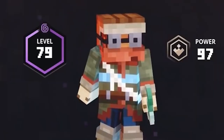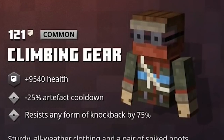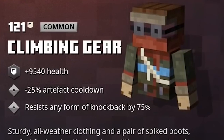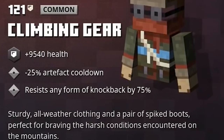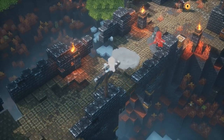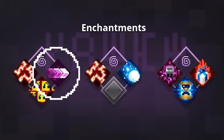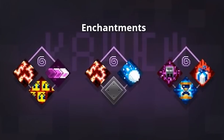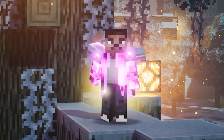We're also getting two new pieces of armor, including two unique variants — four new armor pieces in total based on all information we have right now. First off we have the Climbing Gear, with artifact cooldown reduction and minus 75% knockback, so when you get knocked back by anything including the wind summoned by those Windcallers, it will be reduced by 75% and you won't take as much fall damage. They also hid a new enchantment in the footage — if you zoom in you can see three arrows pointing to the right, which might have to do with knockback, wind direction, or roll speed.